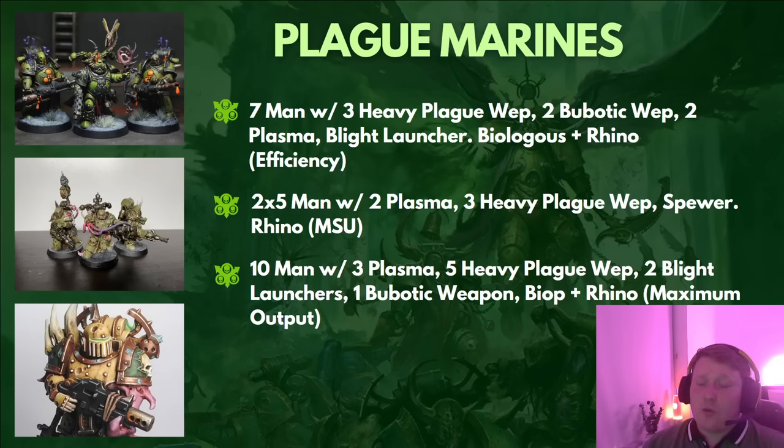Another option is the MSU playstyle — no characters, two 5-mans with 2 plasma, 3 heavy plague weapons, and a spewer. The spewer is recommended because if you've got two in a Rhino, the Rhino becomes a pseudo Plague Burst Crawler with both spewers firing out of the top hatch — 2D6 anti-infantry 2+, AP1, ignores cover shots. Having two 5-mans with no characters also makes them fairly disposable: use them for OC to take primary off an opponent, or do actions. If the Rhino dies, you have two units that can go different ways. If you're using Plague Marines mainly for objective play, this is probably the best use.